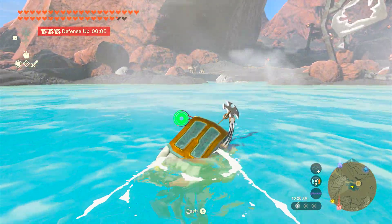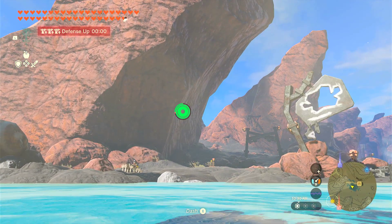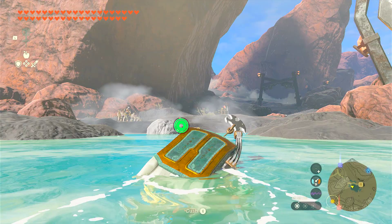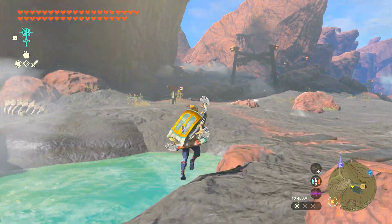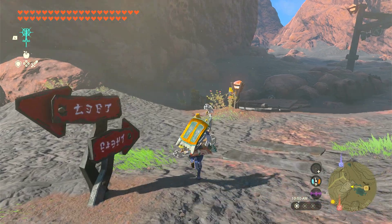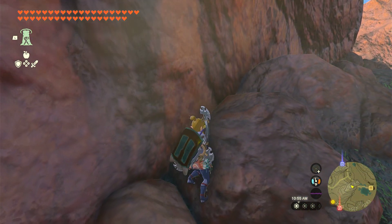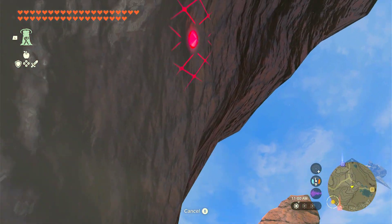I've already got the Octoroks that are my main goal marked on the map and I'm using my pins for those, so it's not quite as critical to track them with the sensor. Because I took a little bit of damage from the Lynel, and also from getting hit by my own weapon when the Octorok spit it out, I take a little dip in the hot spring there by the Bistro.